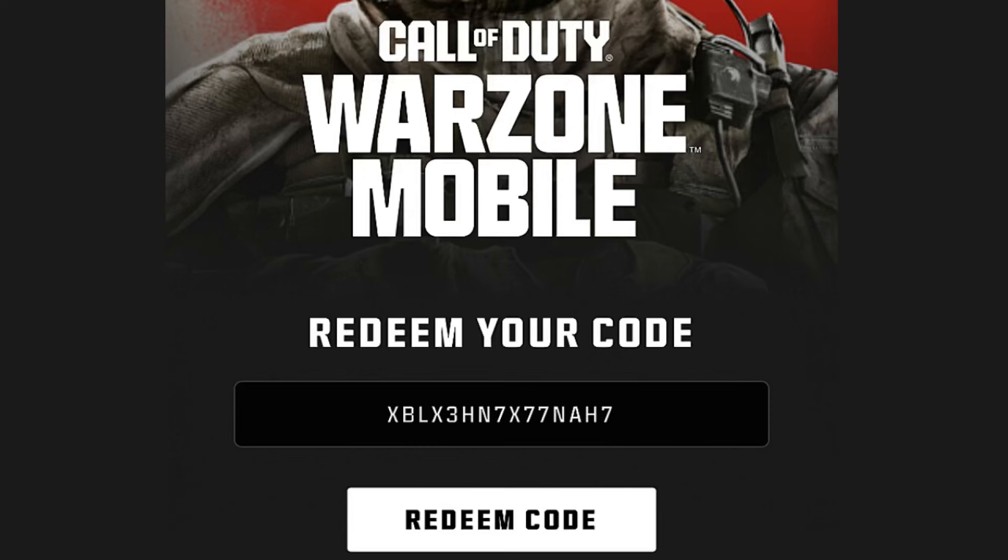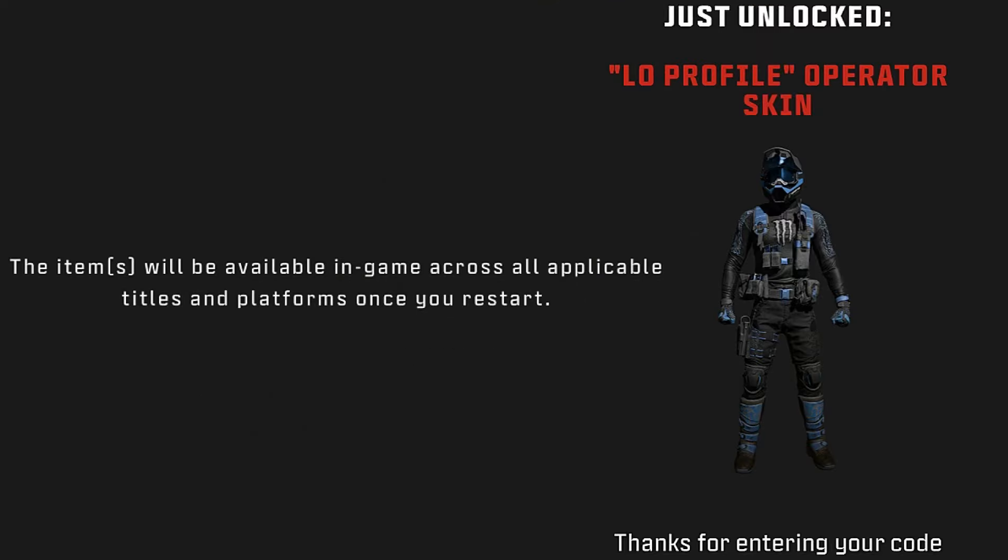Once you type in that URL it'll bring you to this page — it'll say Call of Duty Warzone Mobile at the top. That's where you're going to redeem your code. Type in the code exactly how I have it. Once you click redeem, it'll say 'Just unlocked Low Profile operator skin — thank you for entering your code. The items will be available in game across all applicable titles and platforms once you restart.'